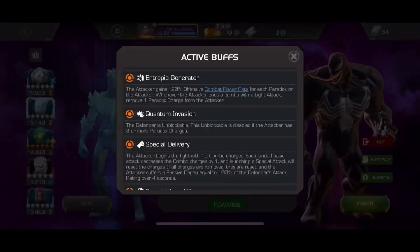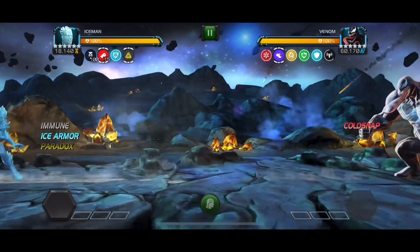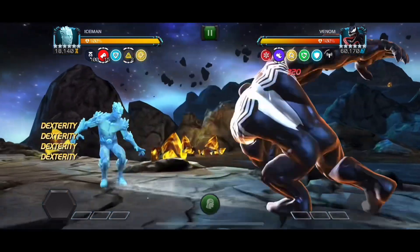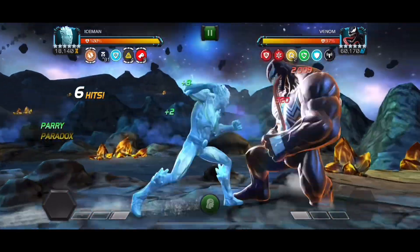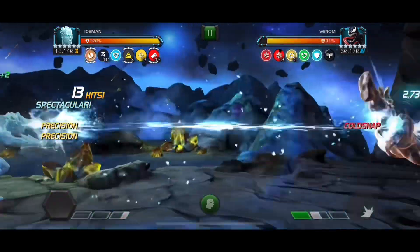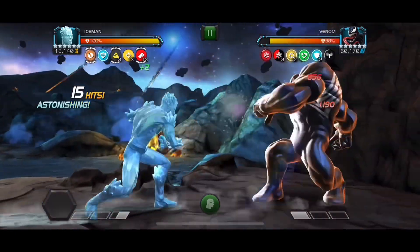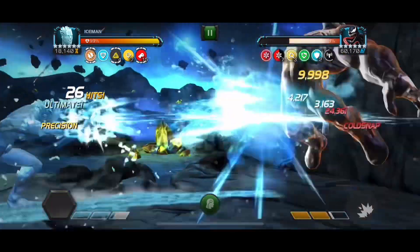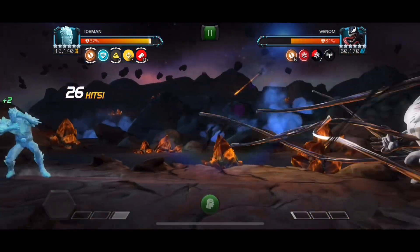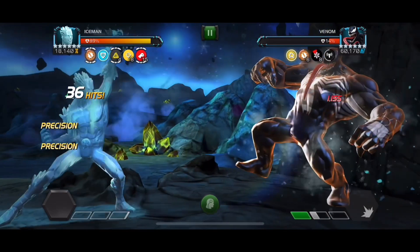I just had to include this — this is probably the greatest interaction I've seen ever. It is so hilarious. This is the Paradox Entropic Generator node where you get increased common power rate per Paradox charge. You can just imagine why this is so good. Iceman on his SP1 creates a ton of frostbites, and you can just spam that consistently. That means you're gaining so many frostbites and so many precisions from the synergies, and it just leads to a massive SP2. We're up to 7 frostbites. It's still just so easy to get when you have the increased common power rate. We drop the SP2 — and we didn't even get to see the detonation because that was like 100k SP2.